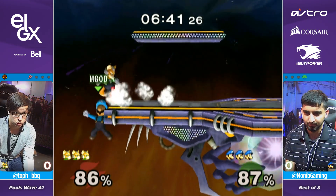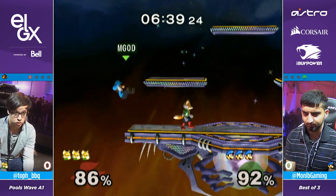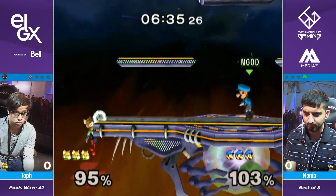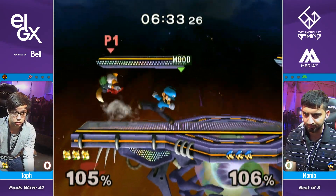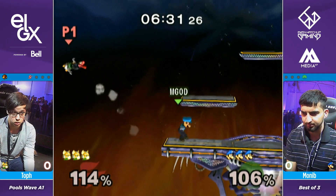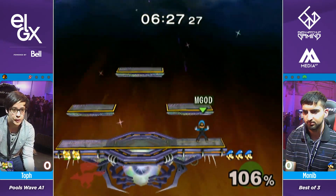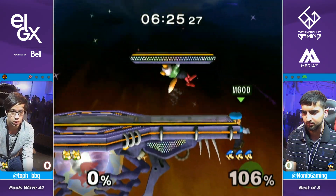It's looking smooth. Grab that ledge. Oh, he had a jump — all you have to do is grab ledge and then shine. Luigi players will definitely down B and then they'll use their second jump to mix you up to get you off the ledge. Monim with the lead.